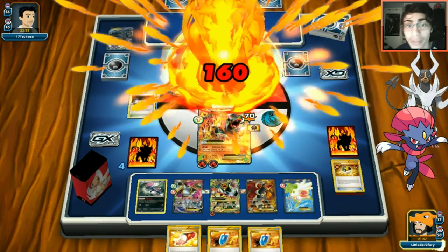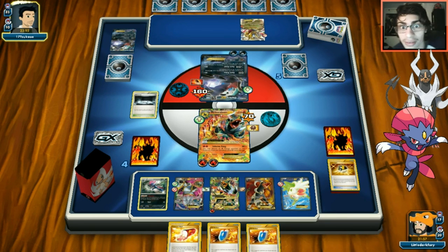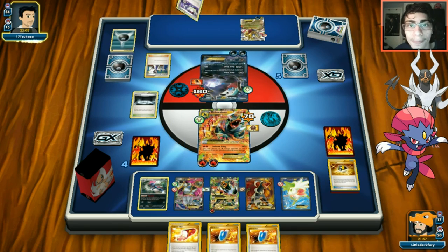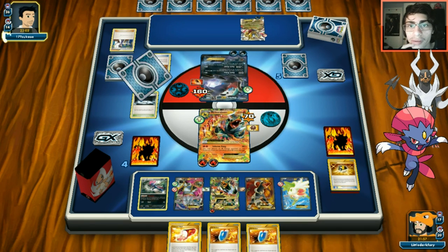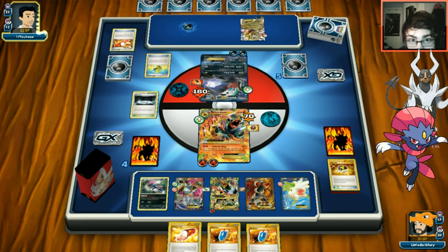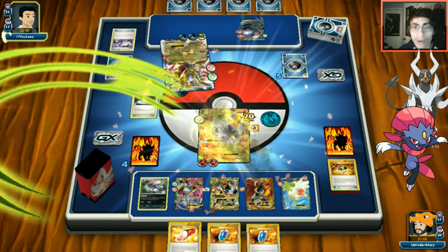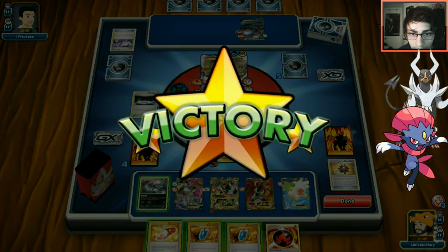We have one Silent Lab left which is good. Opponent plays Max Elixir and could potentially knock us out with a Belt and Switch combination - just when I say they can't, they somehow pull it off. But we knocked out their Giratina so it doesn't matter - opponent concedes. We get a Steam Siege pack as a reward.